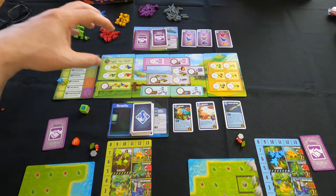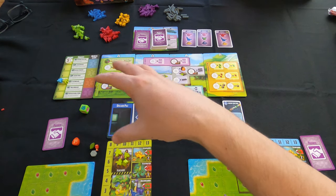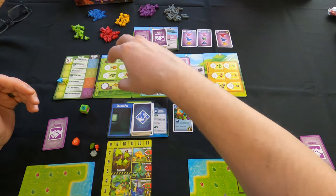You have different phases in each round: resource collection, assign ranchers, retrieve ranchers, arrange ranch, feed dinosaurs, breed dinosaurs — you can actually breed dinosaurs in this game — and then refresh for the next round. I'll go into each of those phases as we play through each round.